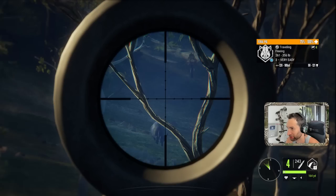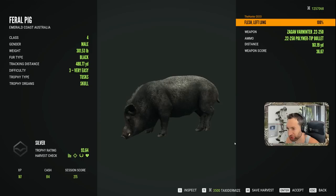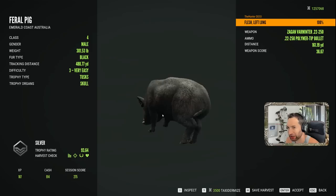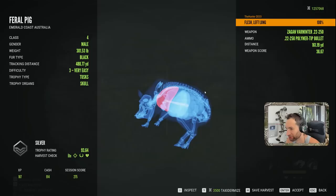That should take him down — yes, he's down. He's not going far. Here he is. The .22-250 hit at 160 yards, pretty much center, a little bit left lung — absolutely perfect, 93.6 score. He wasn't big enough to be gold, which surprised me considering he was a level four. He's got some good tusks too. Black feral pig taken down with the .22-250.